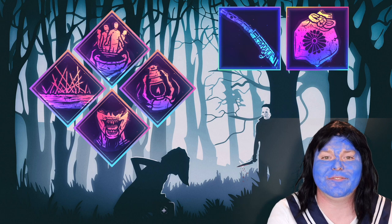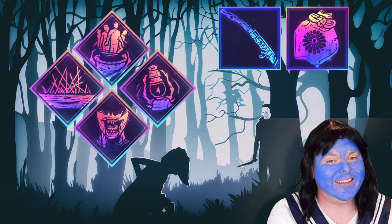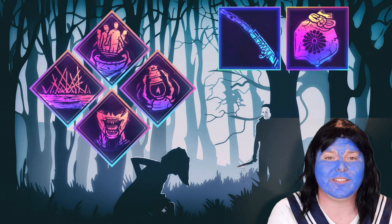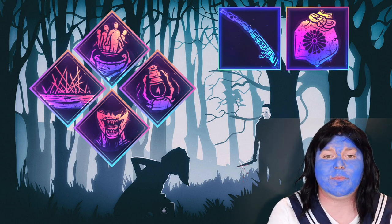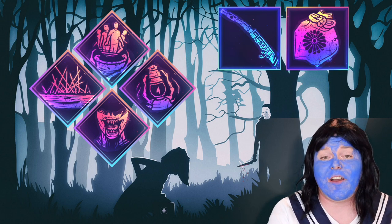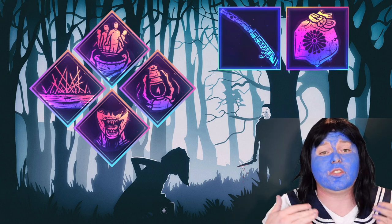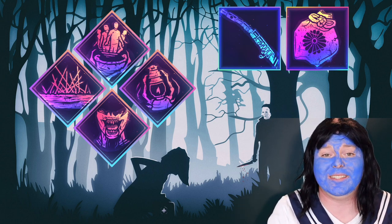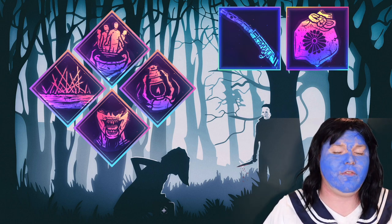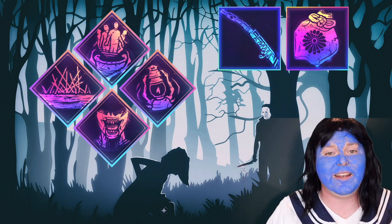First and foremost, as always, I'm using Hex Devour Hope. If the Hex is still standing and I get to five tokens, I can kill the survivors by hand. Second, and still very important, Barbecue and Chili returns to my perk lineup — after I get a hook, I can see the auras of survivors that are a certain distance away. Then I have a little bit of an oddball since I'm using Spirit: Spirit Fury. Once I destroy two pallets, the next survivor to pallet stun me, the pallet breaks over me instead. Finally, I'm using Dying Light, which is a bit more obscure. Any time I hook a survivor that is not the Obsession, all survivors who are not the Obsession get a stackable 3% decrease to healing and repairing generators. So for each hook I get on the non-Obsession I gain a token — if I have 10 hooks, that's minus 30%; if I get 5, that's minus 15%, and so on.